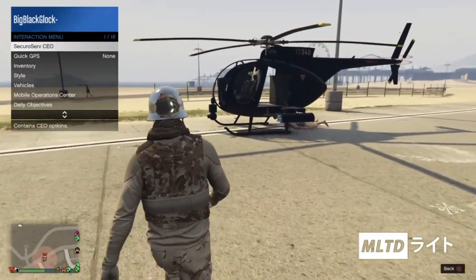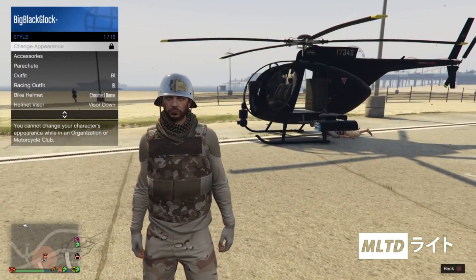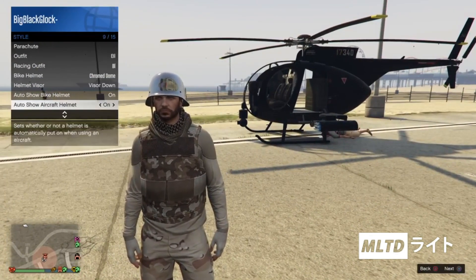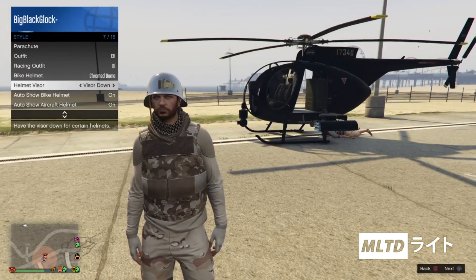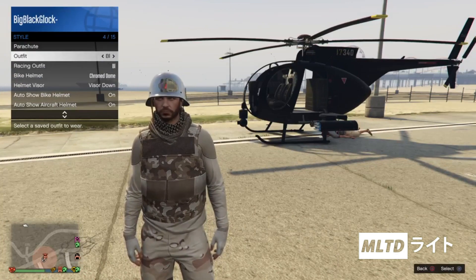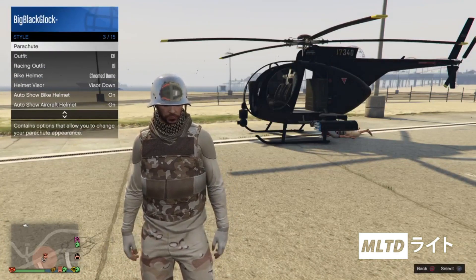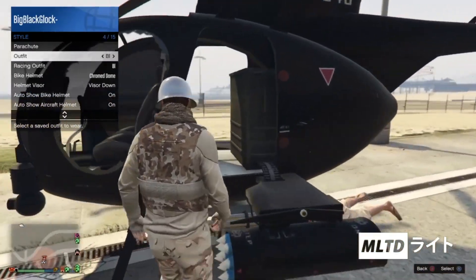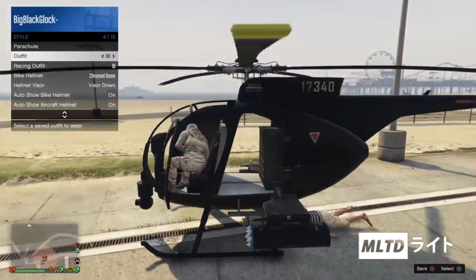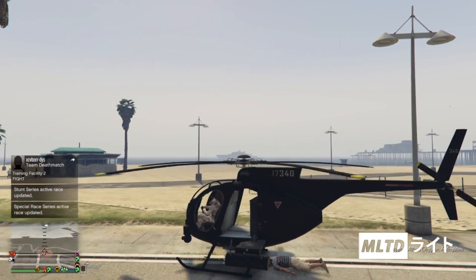Before we get onto the glitch we're going to open up the interaction menu, go into style and make sure that auto show aircraft helmet is set to on. I'd also recommend keeping auto show bike helmet on as well. Now we're going to go up to where it says outfit and scroll along to the one that you just saved but do not equip it. Instead we're going to go up to where it says parachute and press triangle to enter the vehicle — in this case the helicopter. Now go back down to outfit and equip it as soon as your character sits down. Okay now we're going to close the interaction menu and exit the helicopter.